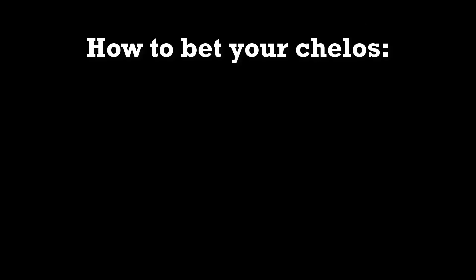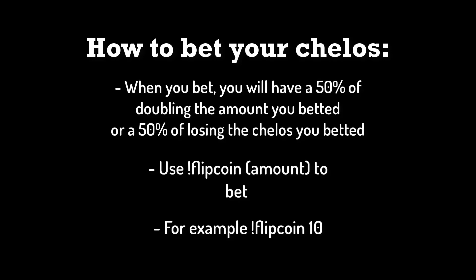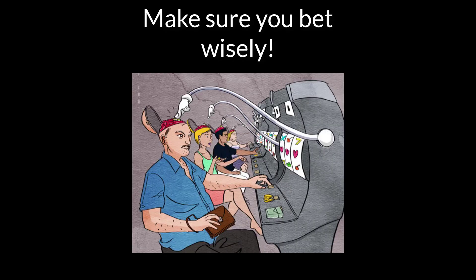You can also try to bet your cellos. If you want to bet, you have a 50% chance of doubling the amount you betted or a 50% chance of losing that amount. Make sure you use this wisely — try not to bet too high. To do this, use exclamation point flipcoin and then put the amount of cellos you want to bet next to it.